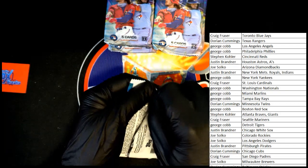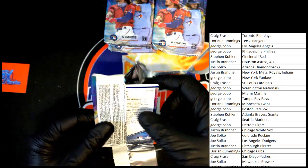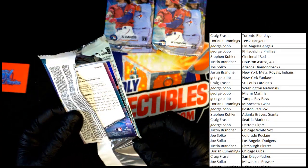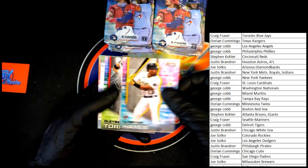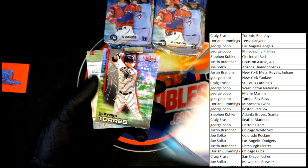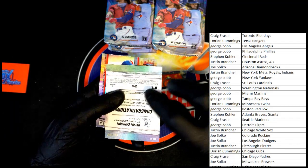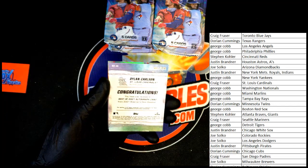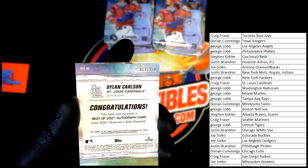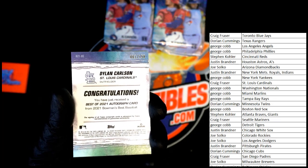First pack — who do we have? I don't like it when it looks like they're sticking. Zack Veen, there's a Hayes — not numbered, just want to make sure. Torres. Dylan Carlson — numbered. 61 or 67... it's 60-something out of 150. Dylan Carlson numbered to 150.